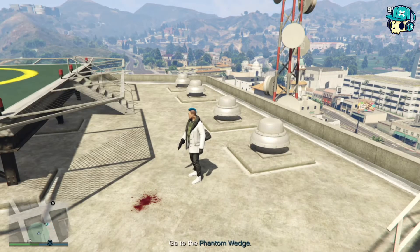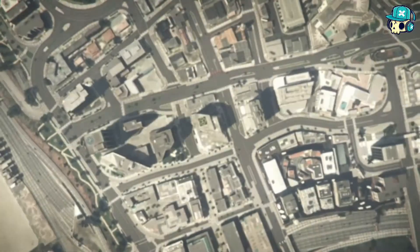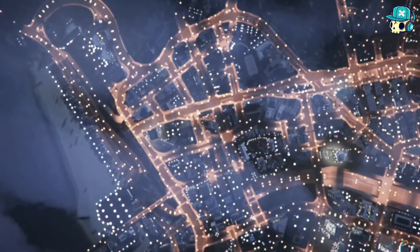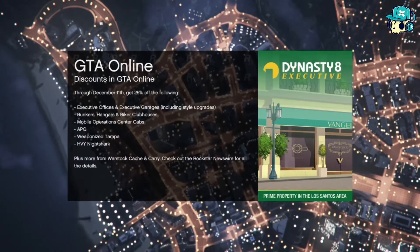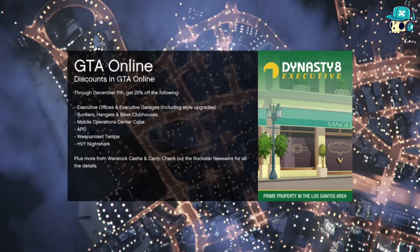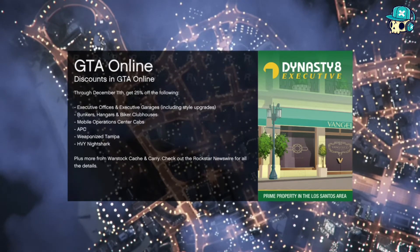Keep going to exit, then open your phone, go to job list, and just quit the job. As soon as you quit the job, there's gonna be some GTA Online discount thing and random stuff on the screen. Wait to load back in.